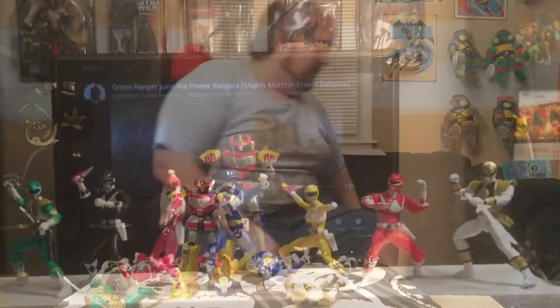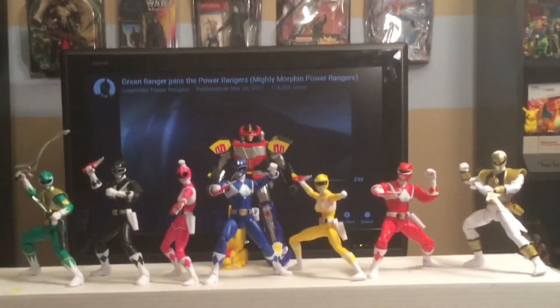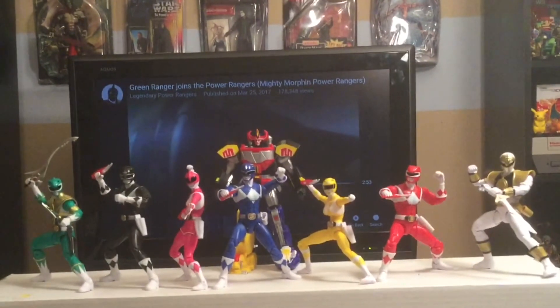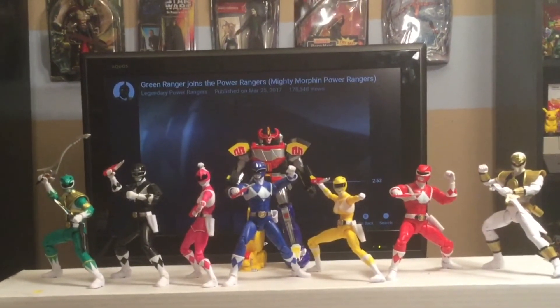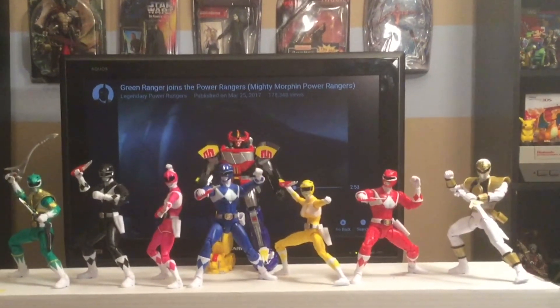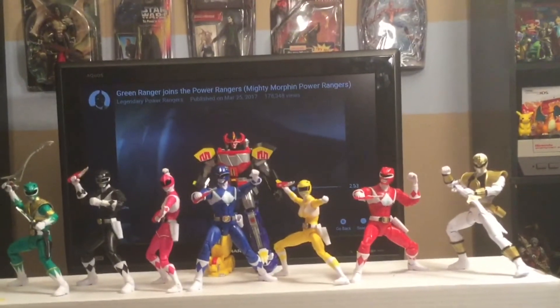I'm gonna pose them all together now — put them a little higher so we can see them better, and that'll be it for this video. There they are, you guys — the full set of the Saban Legacy Collection Mighty Morphin Power Rangers, the original set. 20 bucks a figure. Black, pink, blue, yellow, and red ranger all have a piece of the Megazord. Green Ranger and White Ranger are on their own, but they actually come with their weapons. Awesome figures. I am so, so happy that I have this set — it's amazing.